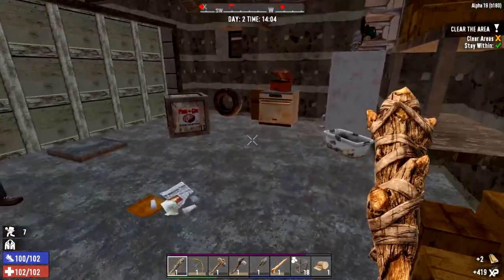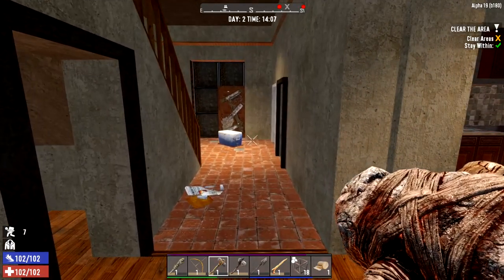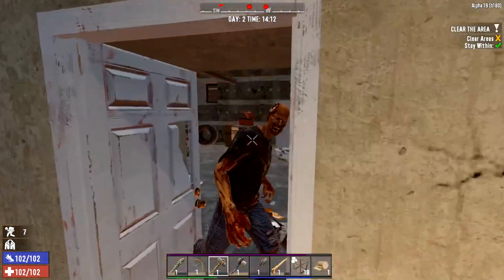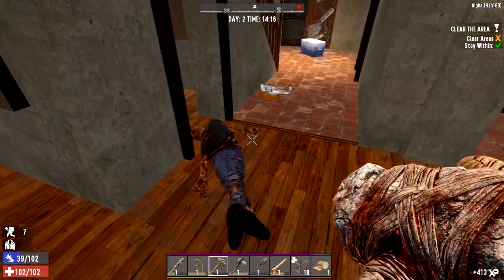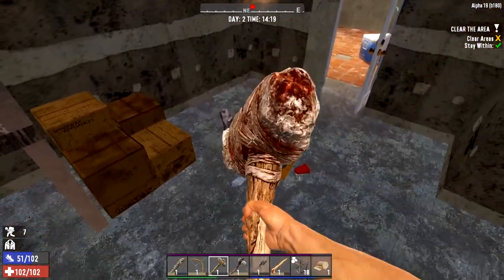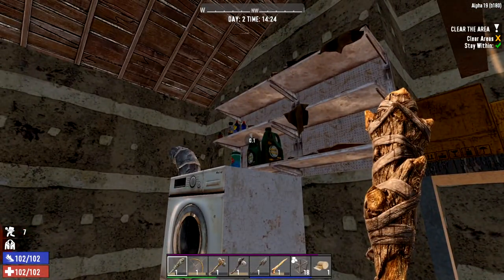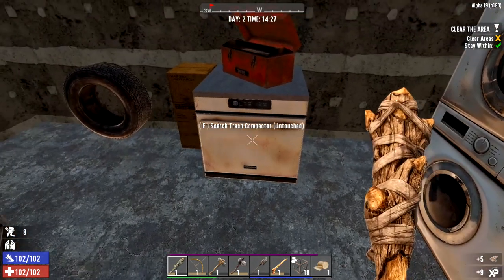Bit of cornmeal there. Somebody hiding in there? And we want that car parts box - that could be very useful. Got a crawler there. We were going to take a smack then - get some stamina. They can be a little bit tricky to hit at times. What have we got hidden in here? Things on the shelves - oh, a hammer! A hammer's very useful. We can use that to upgrade, like we were using our stone axe, but it will do it faster.